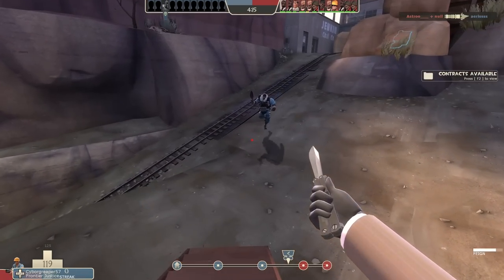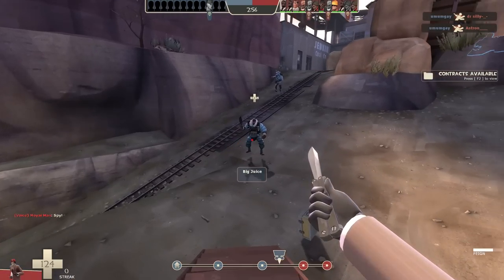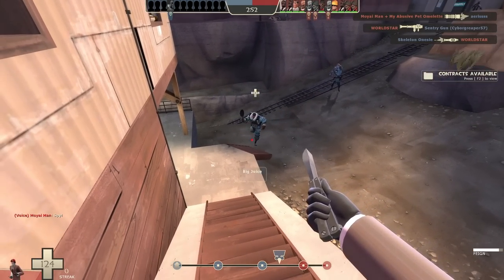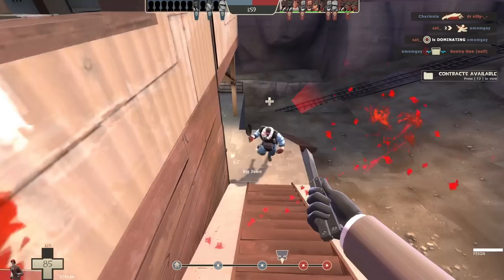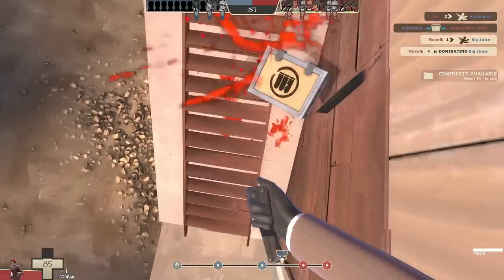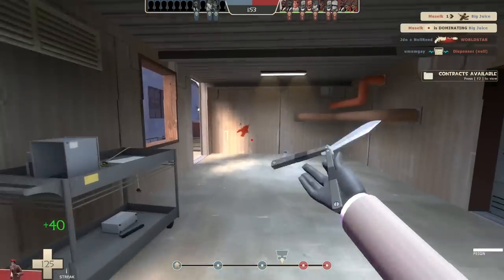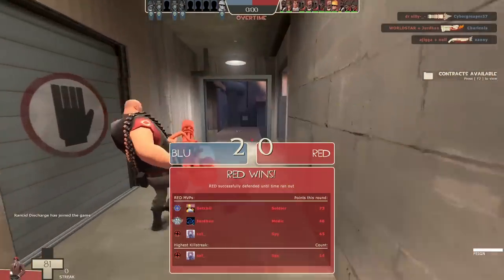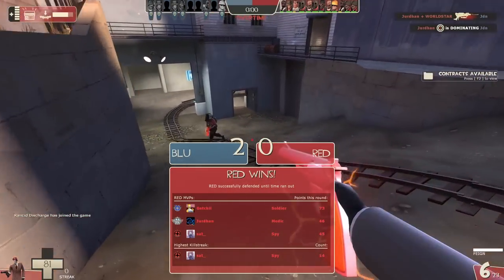Another totally unsuspecting player is coming up my stairs. Oh! Dominating, baby! It's that easy. So yes, as we can all see after that round, stair stabs — they can be effective, but they're honestly too easy. Who can't do a stair stab? And that's why in today's video I'm gonna be showing you some of the more elite, some of the more expert spy strategies.